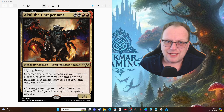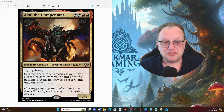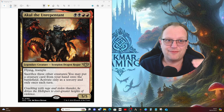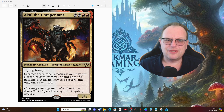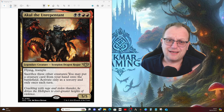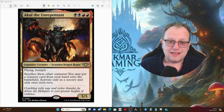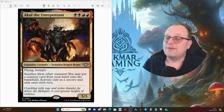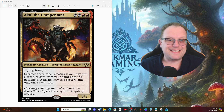Welcome back to the YouTube channel! Today we're looking at another legendary creature from Outlaws of Thunder Junction - Akul the Unrepentant. Double black, double red for a 5/5 Scorpion Dragon Rogue with absolutely stunning artwork. Its abilities include flying, trample, and: sacrifice three other creatures, and you may put a creature card from your hand onto the battlefield - activate only as a sorcery and only once each turn.